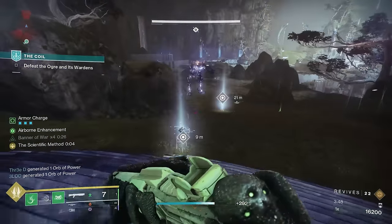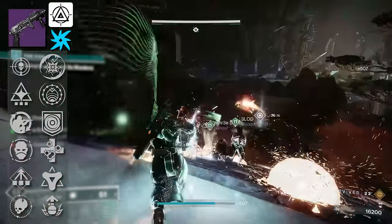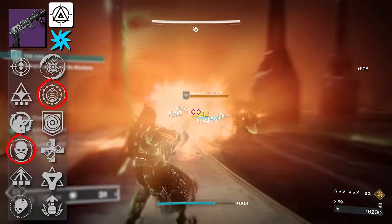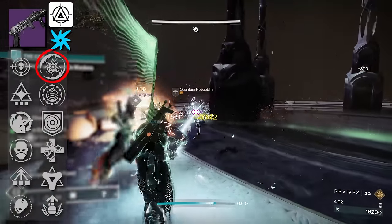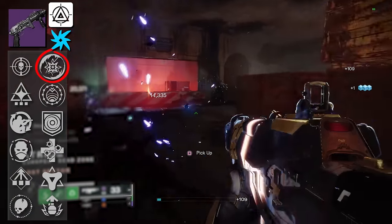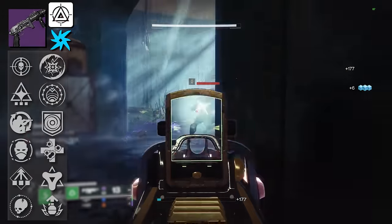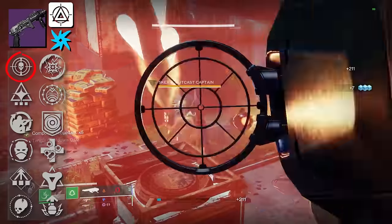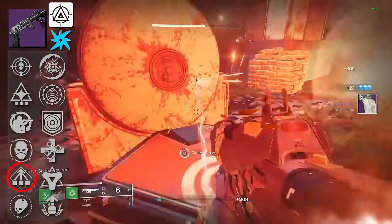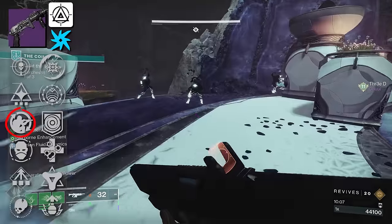Next on the list is one of the best weapons you can get in the Royal Loot Pool — Harsh Language, a Void Waveframe Grenade Launcher. It's got Destabilizing Rounds and Envious Assassin, which is actually the combination I have. You do have Disruption Break, which I advise for PvP — it's a great way to debuff targets and then swap to a kinetic weapon for increased damage. For PvE players, Stats for All is really easy to proc considering it's a Waveframe, and Field Prep helps with ammo economy.